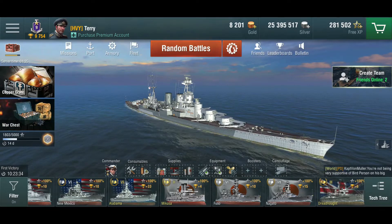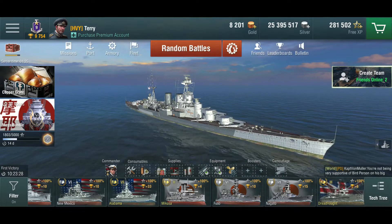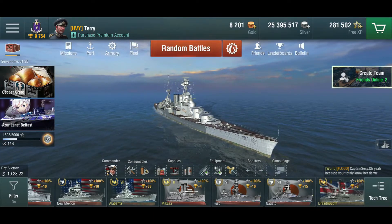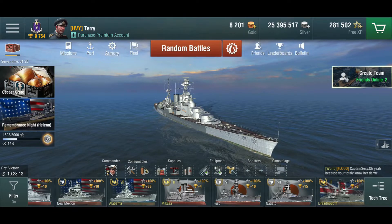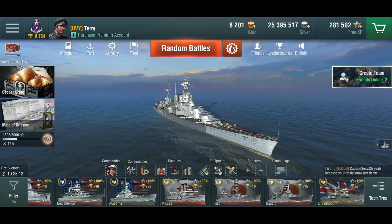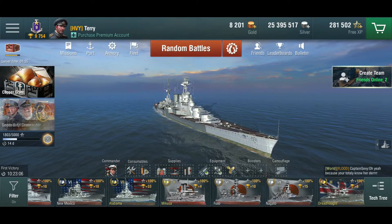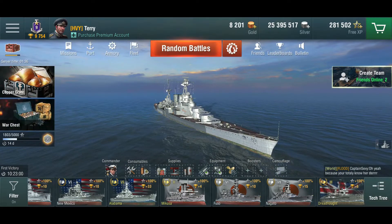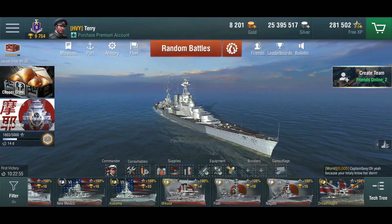Even for ships that have lower high explosive damage — and this is the Hood, a British battleship, so she has a relatively respectable HE damage — she's not like the Nelson, which I would actually recommend firing high explosive at everything. The Nelson, and maybe some other British premiums, can get away with firing high explosive. On the Hood I wouldn't, even though she only has 380mm guns. The armor piercing is actually quite good on this ship.